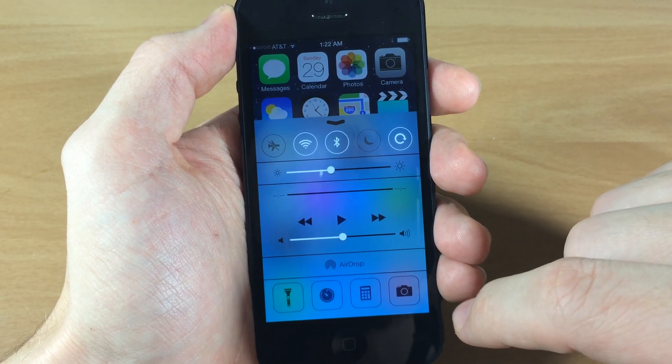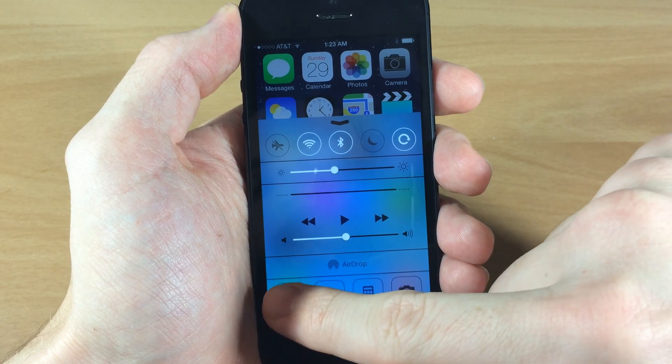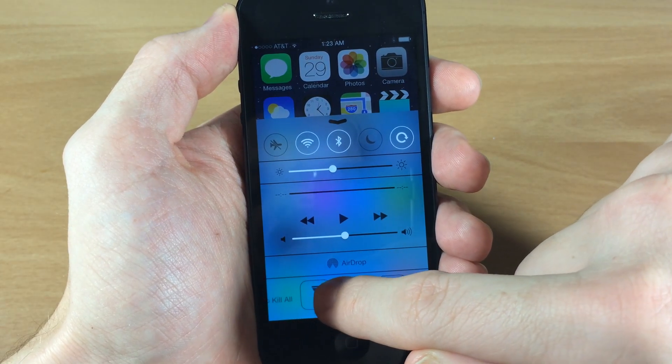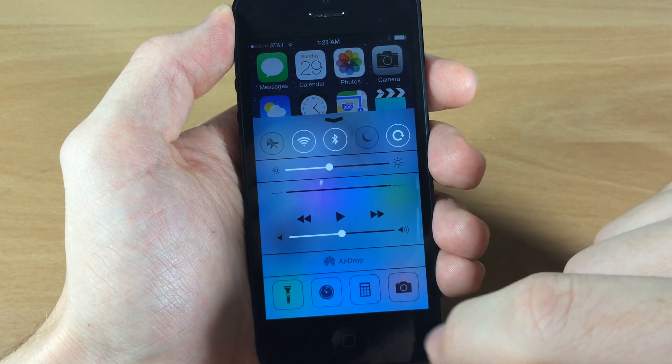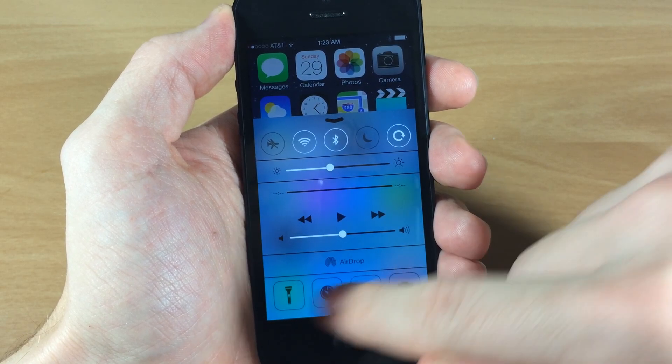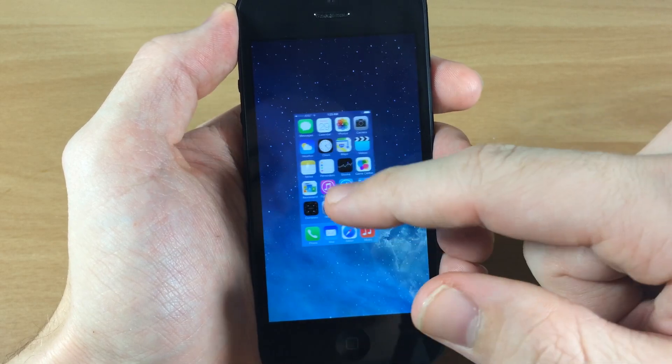Now another cool thing about this is if you swipe over to the left to get to the original toggles, and then swipe one more time, you're going to notice that it says 'pull to kill all' right there on the left. Once you pull it all the way and it pops back, that means all the applications in the background are gone — so if we open up our app switcher, it killed them all.